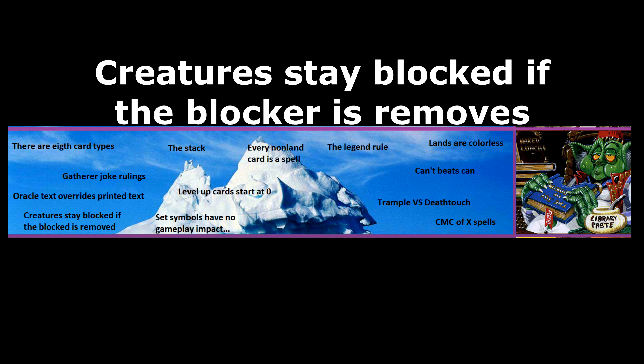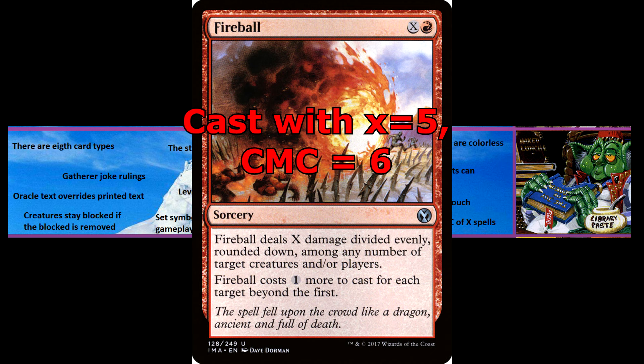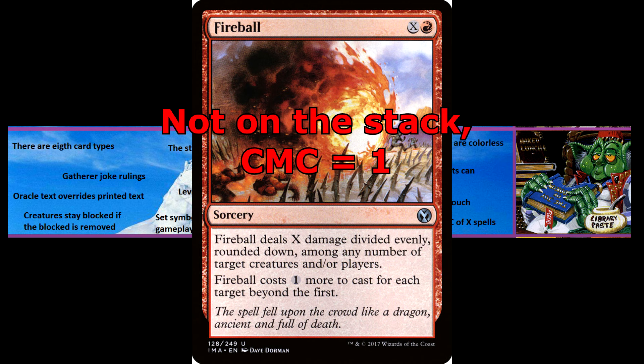Converted mana cost of X spells. While an X spell is on the stack, the chosen value of X applies; otherwise X is 0. So for example, if you cast Fireball with X equals 5, its converted mana cost would be 6, but if Fireball is in your hand, graveyard or library, it has a converted mana cost of 1.